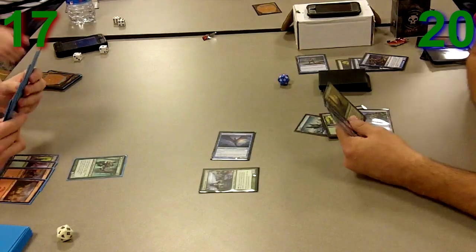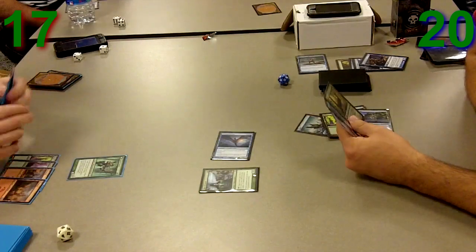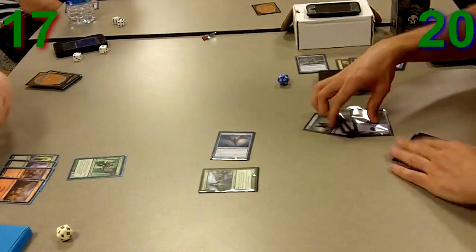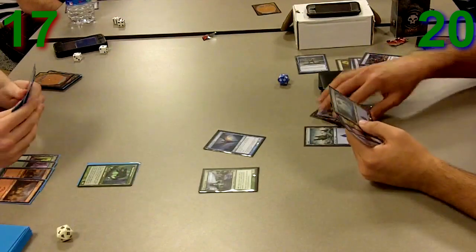You'll see how 2 damage can actually make the difference. He doesn't really have much of a choice — he probably wants to play his Kessig Recluse, but he also has a couple of pump spells. He's got a couple of cards in hand, and he decides to just pass the turn and basically devises the scheme he was going to execute.